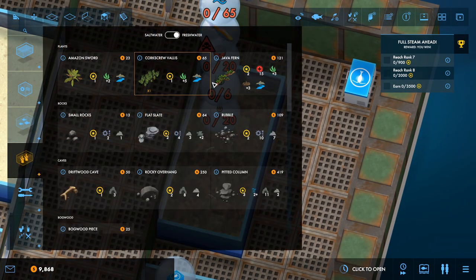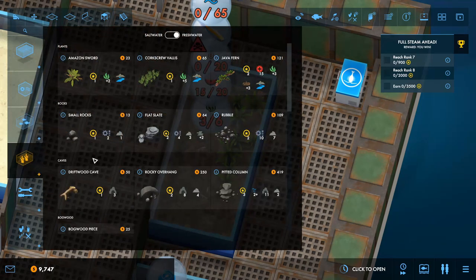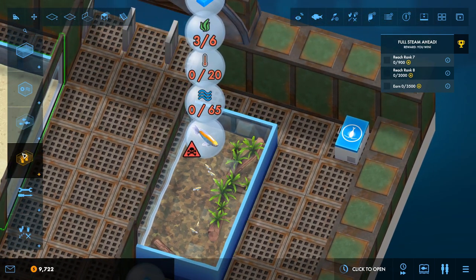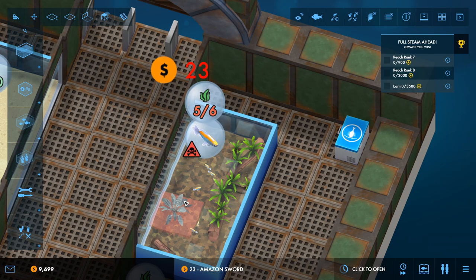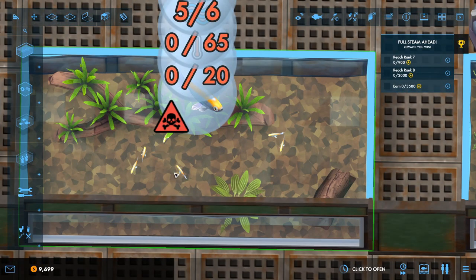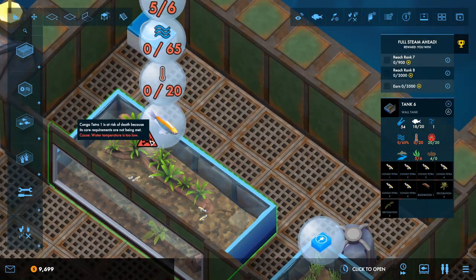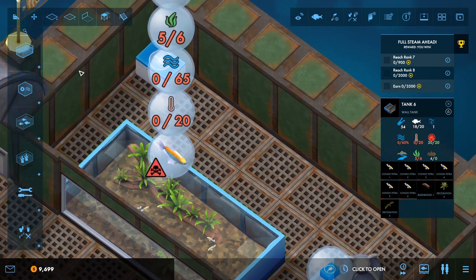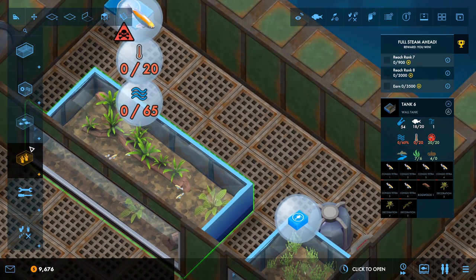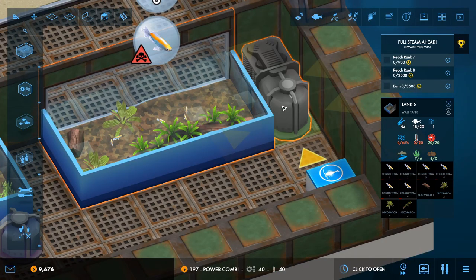Let's get some stuff on here. We need a Java fern for some acidity. We're also going to put some bogwood in there for some extra acidity. We now need some more plants — let's go for the Amazon sword. These guys don't need a two by two space for swimming, which is okay. Let's do another Amazon sword. And for filtration, we'll do a power combi — I think that's going to be the best, whack that down in the corner.